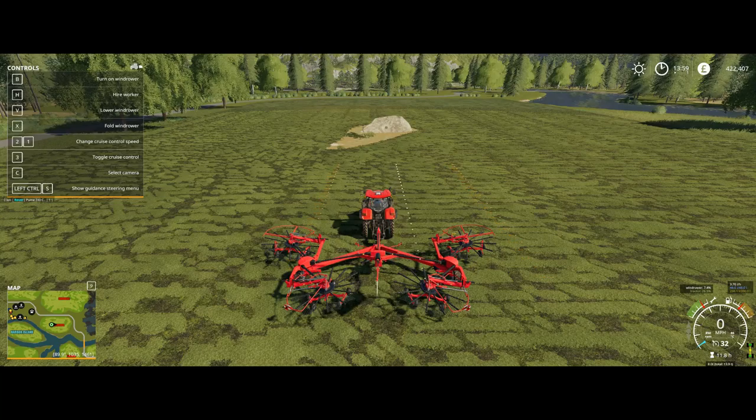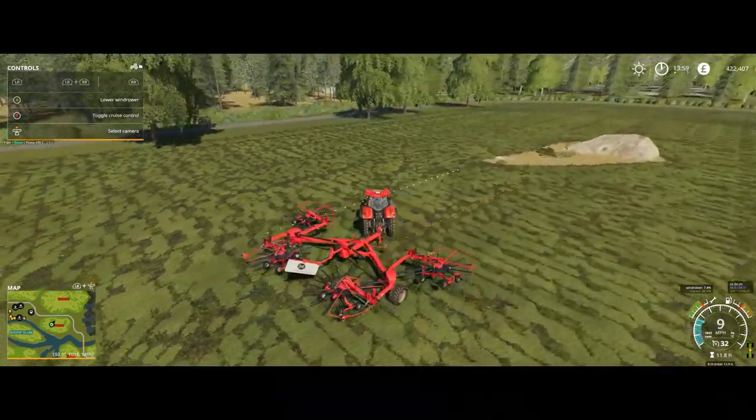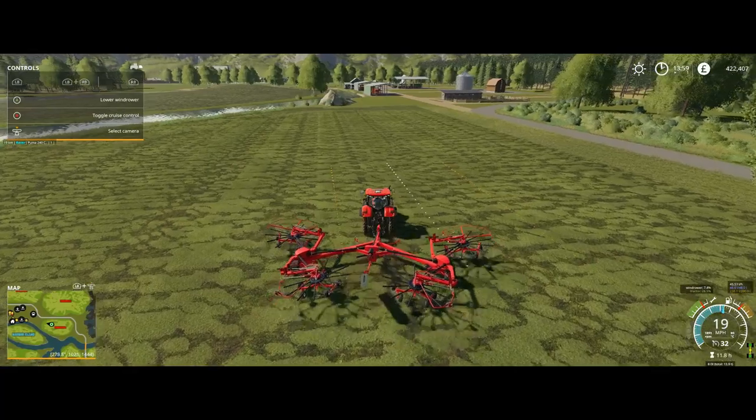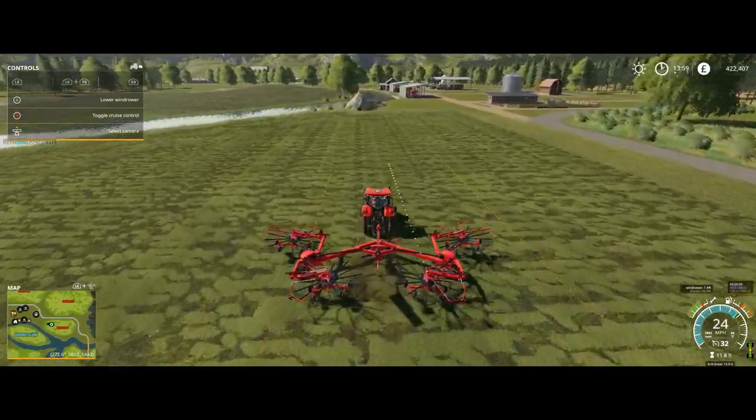One of the biggest mistakes last time was that when we came up here, the course play course ended up going around in the wrong direction instead of following. This time I want to come over here and just put the start point about in the middle of the field. That way when we get to this point we're just going to do a zigzag — not try to do that fancy around. The only downside is I'll have to be accurate and not run into the tree.